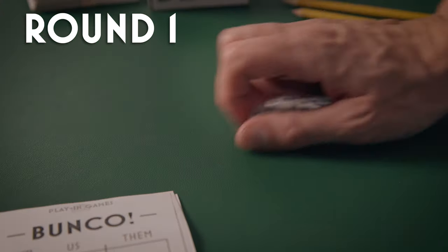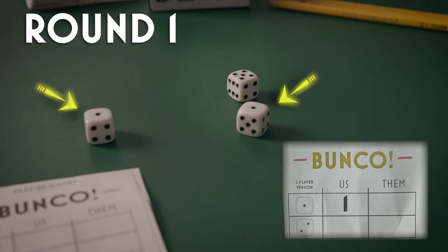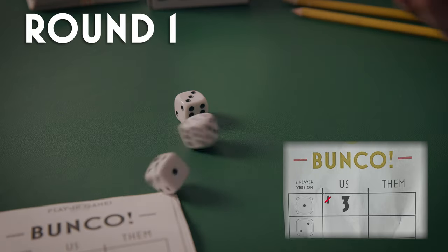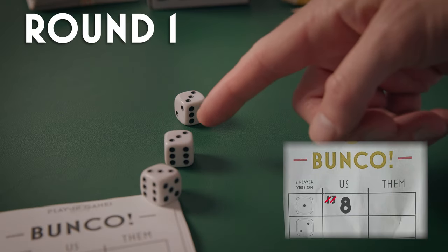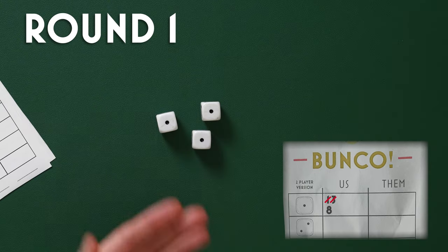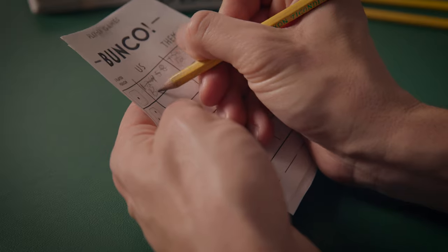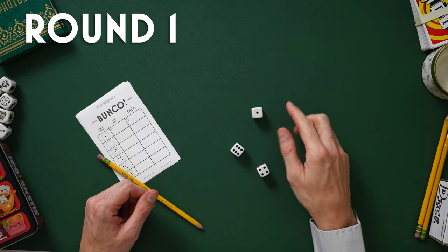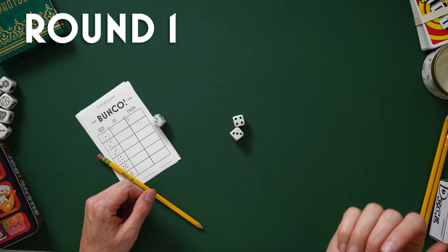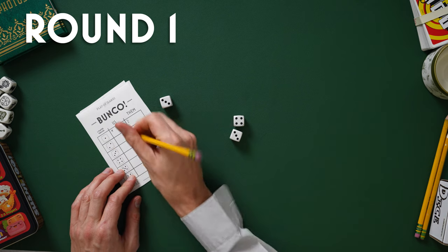In round one, you want to roll ones. If you roll a one, add one point to your score. If you roll two ones, add two points. If you roll three of a kind of any number that's not a one, you get five points. If you roll all three ones — Bunko — you get 21 points and win instantly. The player who gets to 21 first continues to roll until they roll out, so it's possible to win a round with more than 21 points. If you don't roll a one or a three of a kind, your turn is over. Record any points won and hand the dice to your opponent.